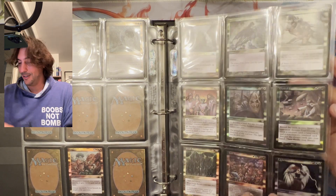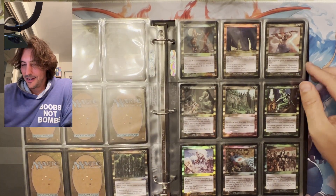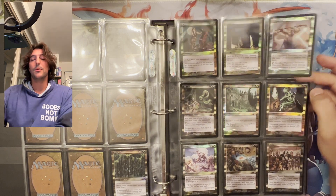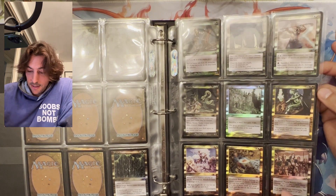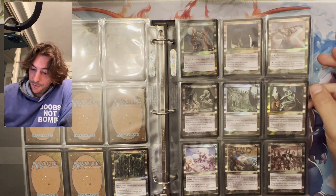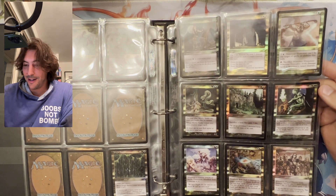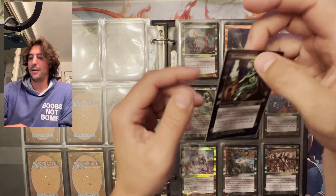Lightning Angel — just beautiful, really nice to look at. I miss this kind of pop in cards that we really don't have today. The foiling today is terrible — there's no two ways around it. They made foils cheap, which isn't a problem, but at least make it look pretty. Mystic Snake — this was also big trouble if you played Index, because I never thought of counters and this would counter everything. And Pernicious Deed — another iconic and special card in the set.